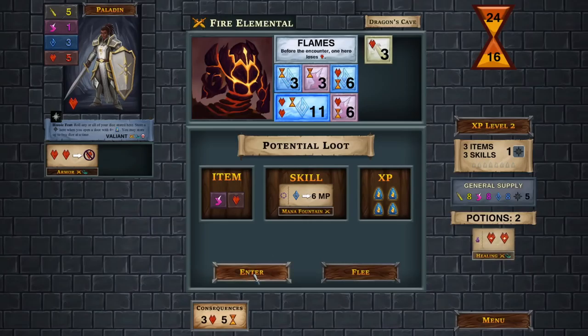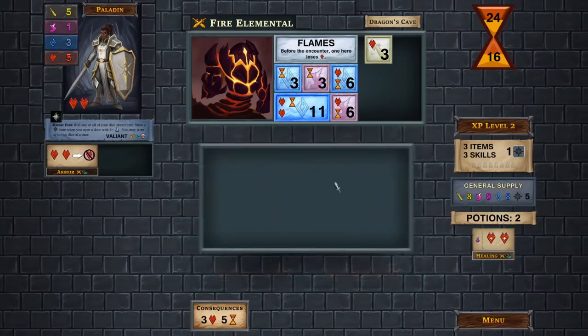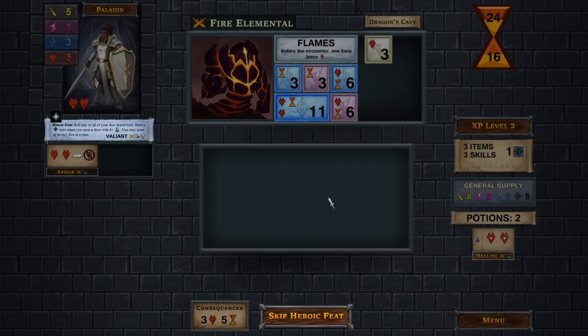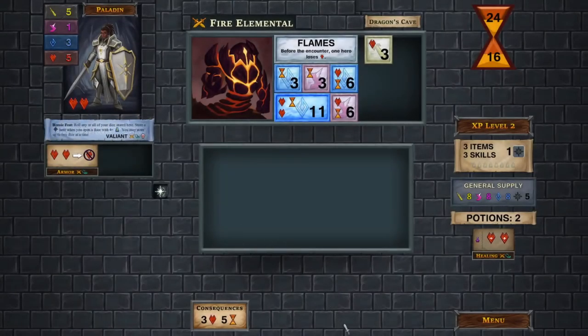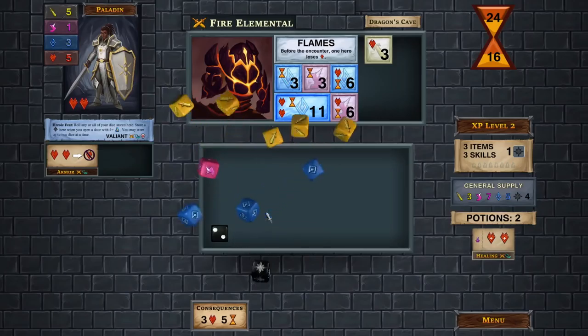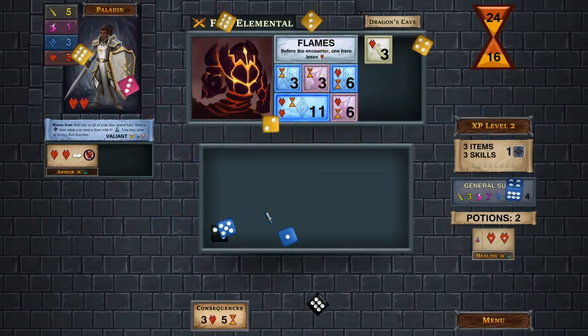You roll tons of dice and get to use them in interesting ways as you get further along and use different abilities. There's really a lot that you can do and a lot that you can control. There's some randomization to keep it fresh, but you also get a lot of your choices having a big impact on what goes on during the course of the game and during different encounters.